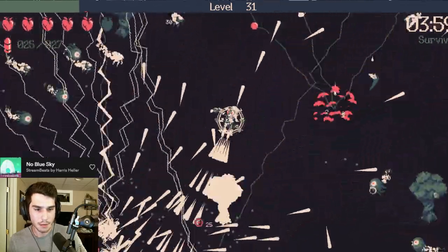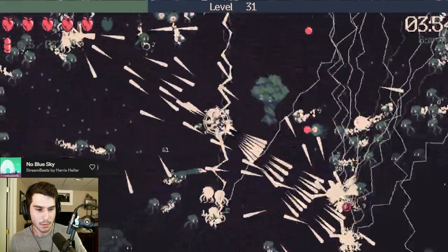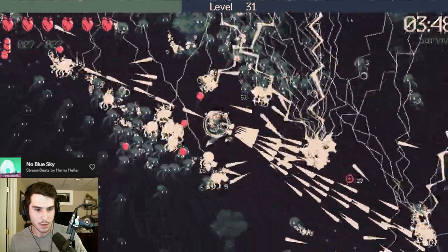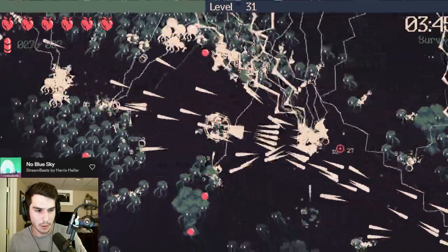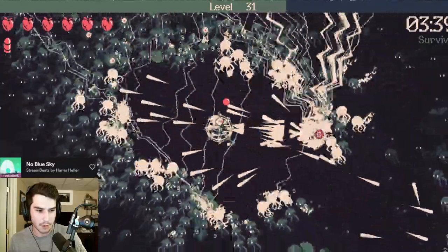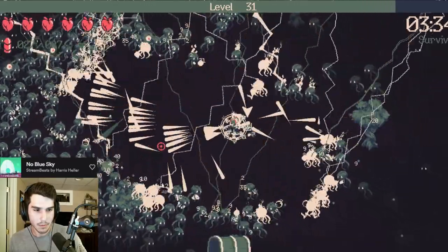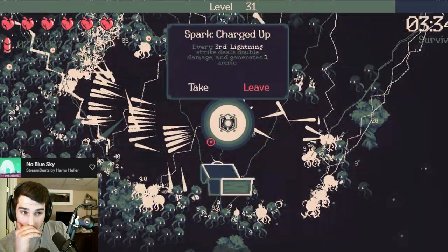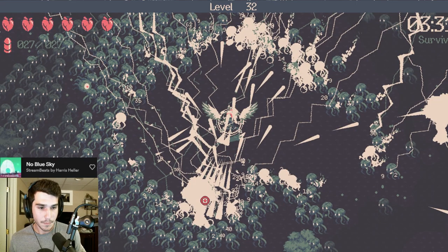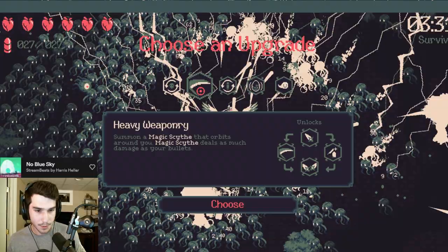Let's go for Burn. I got the shield again. There's another boss. Does it cast anything or does it just run at you? It just runs at you. Oh yeah, it just runs at you. Okay, it's dead. Be good. Okay, it's really good. Sweet. And then we'll take probably just Heavy Weaponry, I guess.